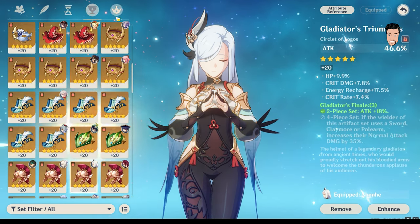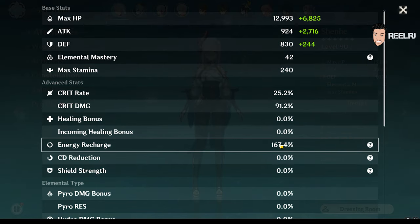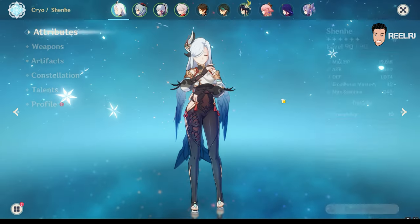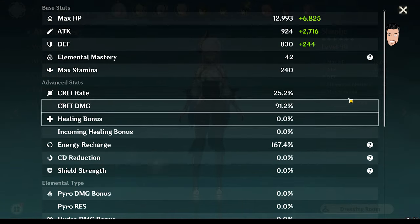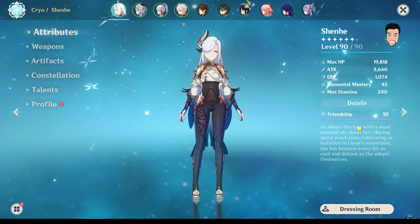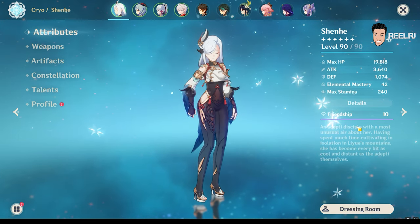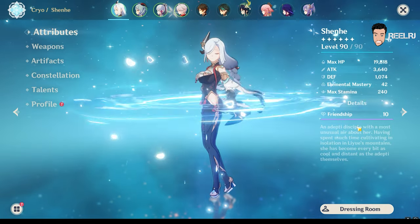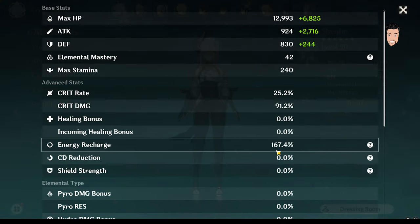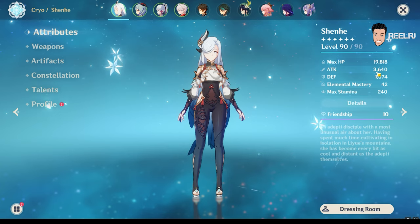You can give a little amount of energy recharge to get Shenhe's burst fast. In my opinion, a minimum of 150% energy recharge is required because Shenhe's elemental burst costs 80 energy. Since you'll always use Shenhe with a cryo DPS character, they'll battery each other — it's a vice versa relationship. Even so, you still need a minimum of 150% energy recharge.